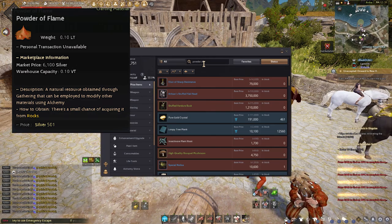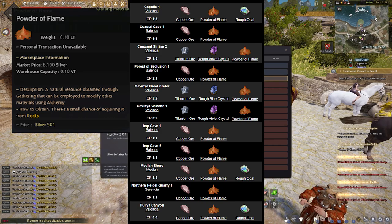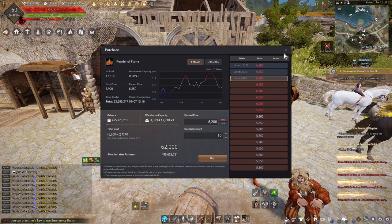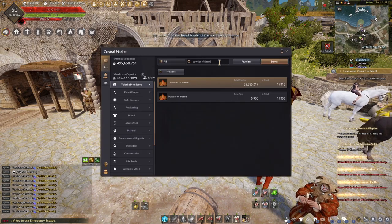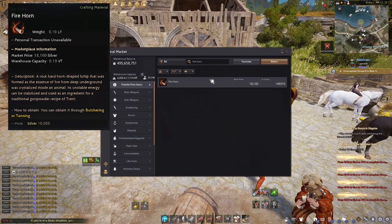Here is a list of places where you can put some workers, or you can just buy it on the central market. Second material is 10 Firehorn. You can get this by the hunting life skill, or you can also just buy it on the central market.